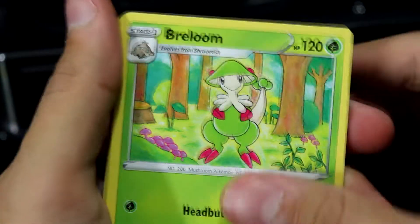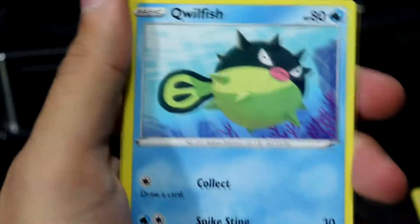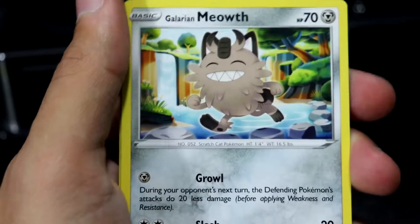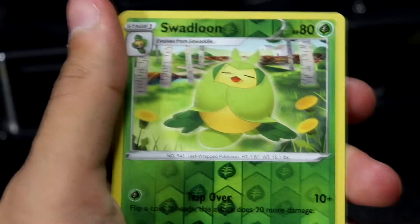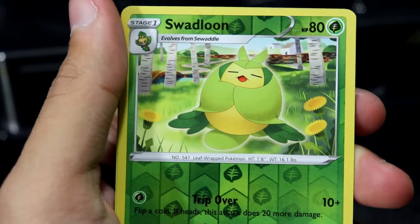We have a Breloom. We've got a Cross Switcher, a Garbodor, a Smeargle — wait, is it Smurgle or Smeargle? Let me know in the comment section below. We've got a Qwilfish, a Tyrannitar by Yukimori, a Glaring Meowth, a Gossifleur, a Swadloon. And what a wicked reverse, am I right?